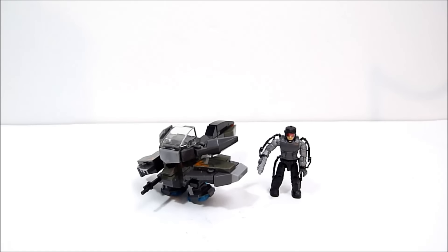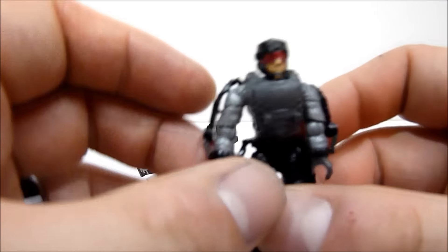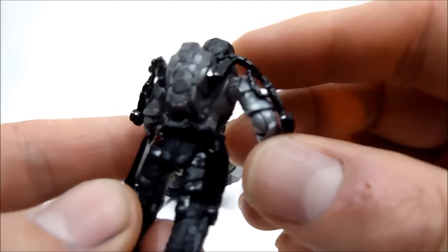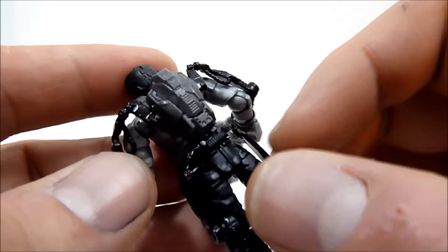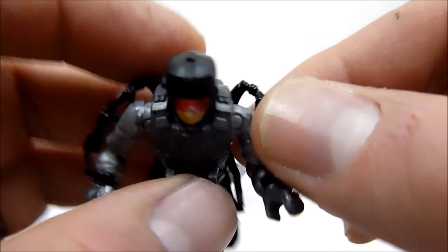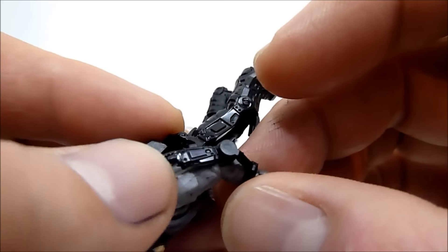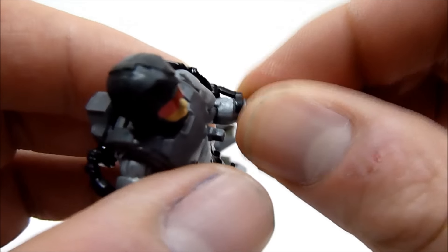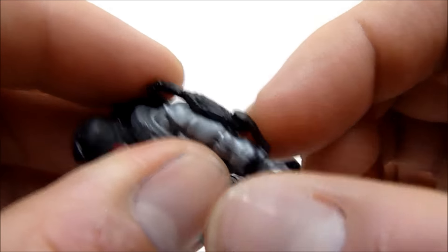Alright guys, so here we have the Hover Bike Raid. As we always do, we're gonna take a look at the micro action figure first, and it's another really cool one — you get a nice little soldier here. He's got the power armor, the exoskeleton with the power pack in the back powering his limbs. These are glossy black but they're actually really soft rubbery plastic, with the exception of the little forearm bits which are a harder plastic, so you want to be a little bit careful with those.